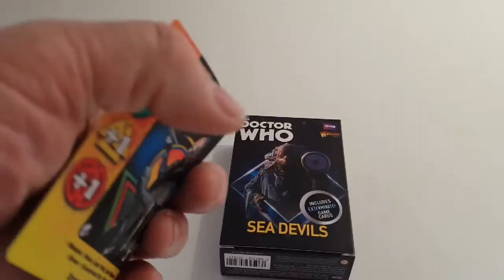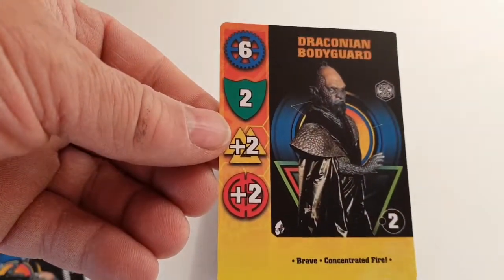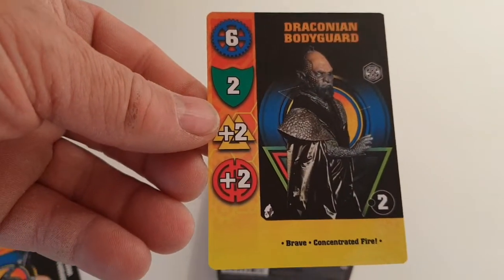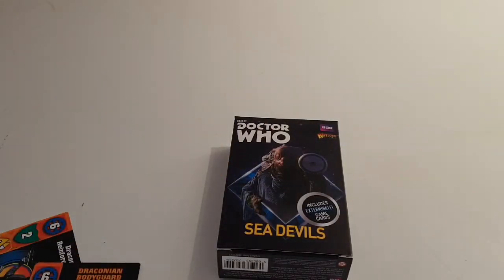Like the Zygons, we have a Draconian Reinforcements card, which again on the back is an adventure card. Then we have the Bodyguard for the Draconians: six, two, two, two. He's got Concentrated Fire, which is in the Time Vortex rules.